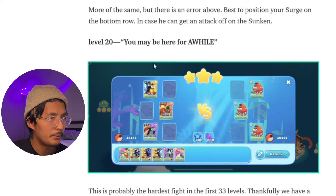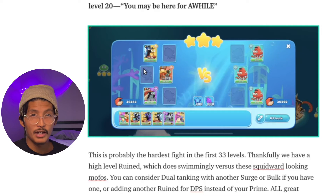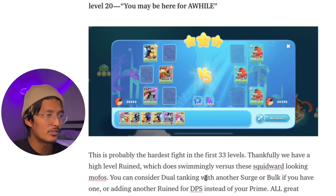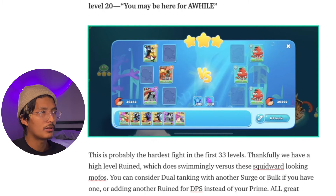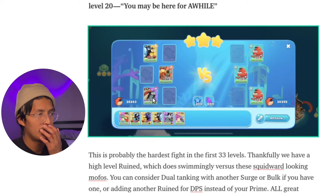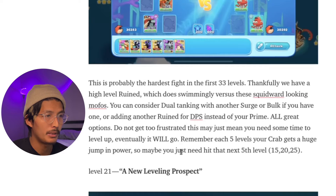Level 20 — you may be here for a while. This is where a lot of people get stuck because these three mobs together are so strong; they fill up their pincer ability so fast. This is probably the hardest fight in the first 33 levels. Thankfully we have a high-level rune which does swimmingly versus these squid-like mobs. You can consider dual tanking with another Surge or bulk, or swap your Prime for another rune. Do not get too frustrated — this may just mean you need time to level up. Each five levels you get a huge jump in power.